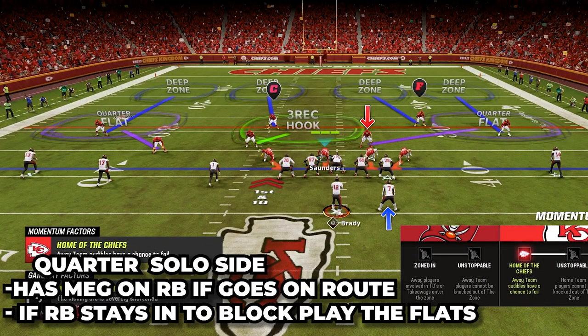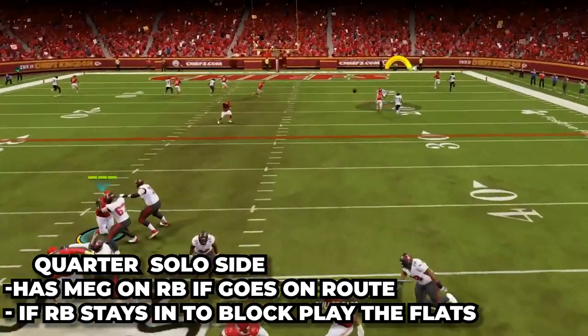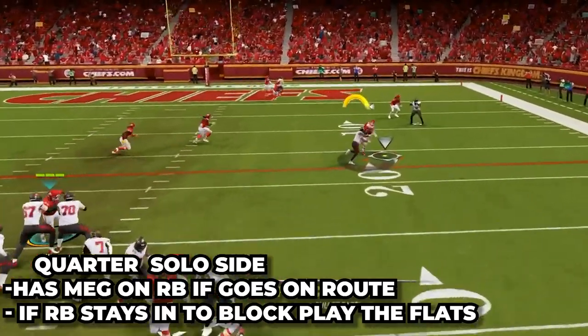We have the quarter flat on the solo side — he is going to be playing NEG on the running back, just taking him anywhere he goes, whether it's vertical up the field or even to the trips side. If the running back stays in to block, then the quarter flat is just going to play the flats and help anything going there.